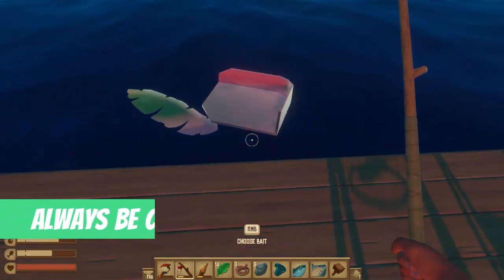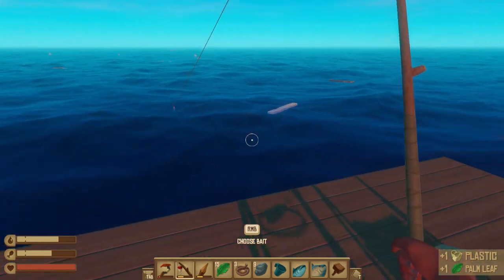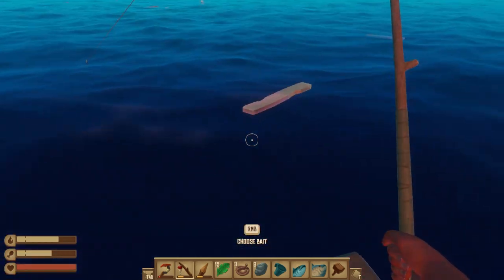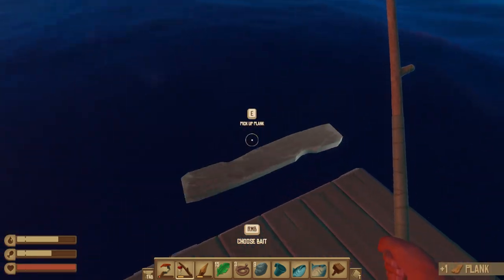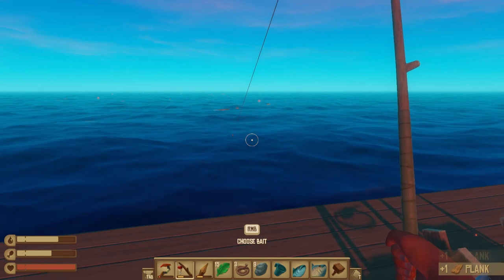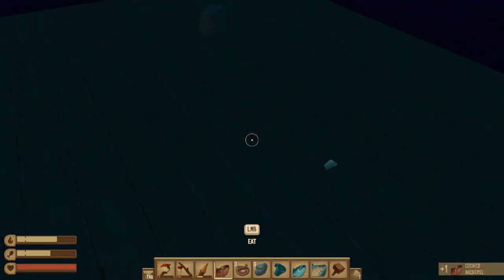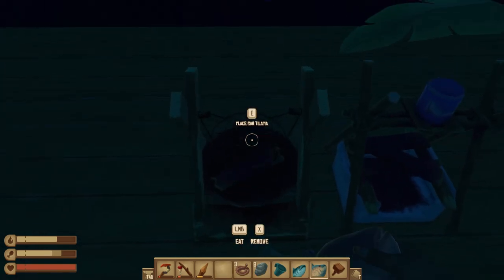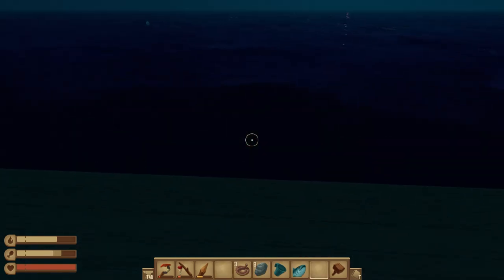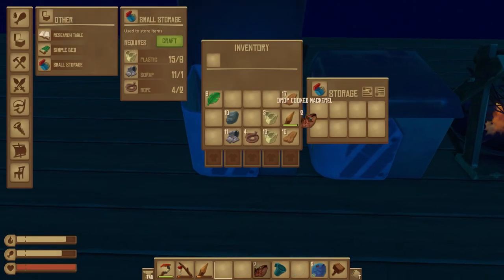Survival tip number nine: always be cooking. To make the most efficient use of your time, continue placing planks into your purifier and grill to keep them operational. Whether you're sailing and collecting materials or exploring, keeping salt water in your purifier and fish on the grill will constantly provide food and drink. This is especially important since these items don't spoil — you can store them until needed to restore your vitals.